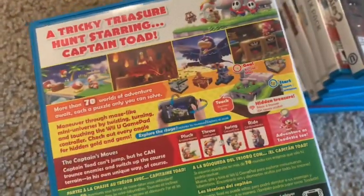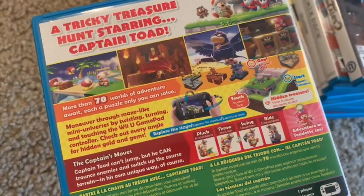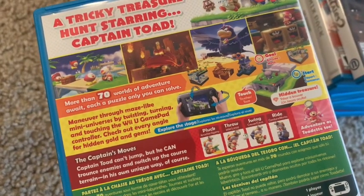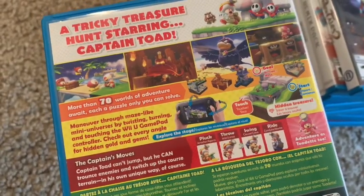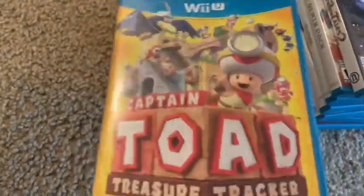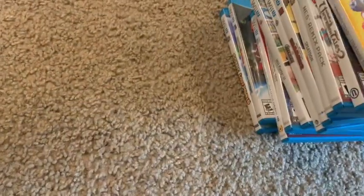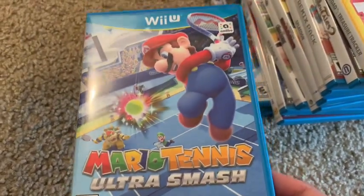Next is Captain Toad: Treasure Tracker, which has been ported to the Switch. I love this game — people compared it to Fez. Really fun, though the Switch version probably has DLC on the game card. It originally came out first on Wii U.